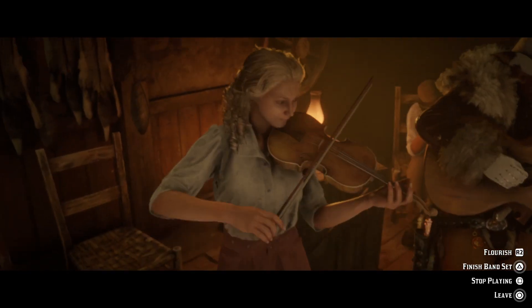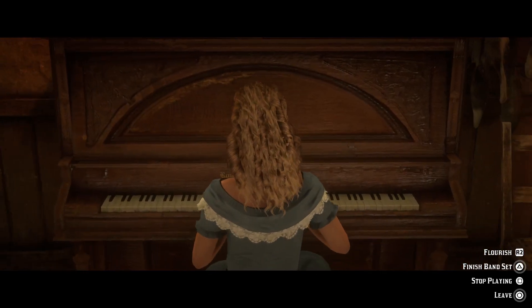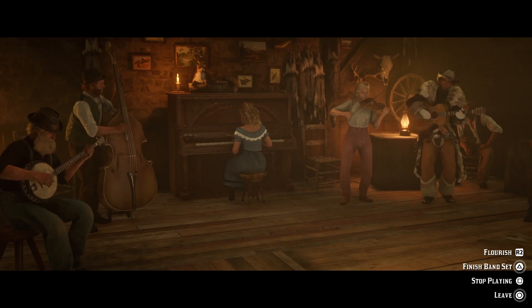Those who missed out on the Outlaw Pass No. 3 can now purchase the red enamel inlay for their weapons from gunsmiths across the country. Fashionable types, meanwhile, can purchase Bill Williamson's outfit, the Denim, as well as the Birdall hat from Madame Nazar.